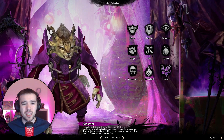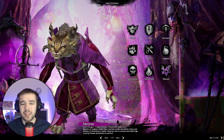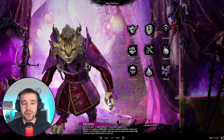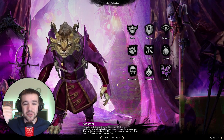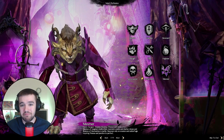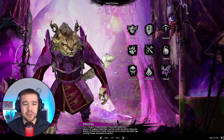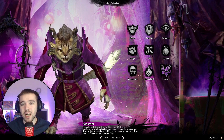Mesmer is actually a pretty cool class — I highly recommend trying it out if you haven't. It's very interesting, especially the two-handed sword build they have. You would imagine it's about attacking with the sword, but you're actually using it to shoot out lasers, which is pretty cool. Try the different classes, go to MetaBattle, see the endgame builds and get an idea of how they play.